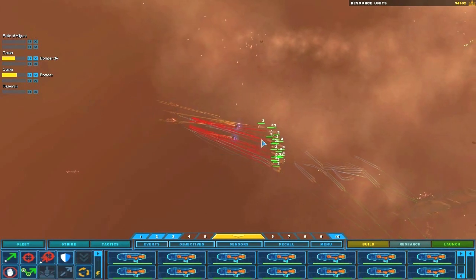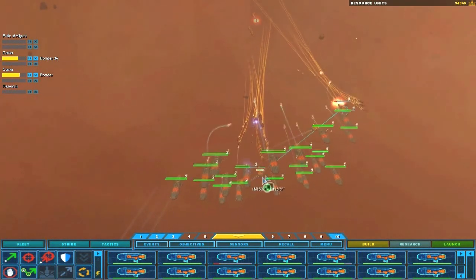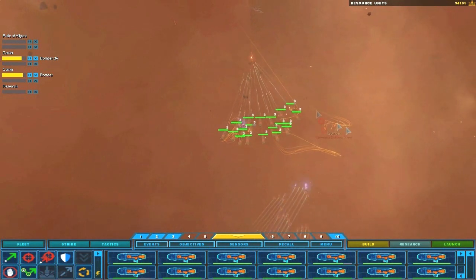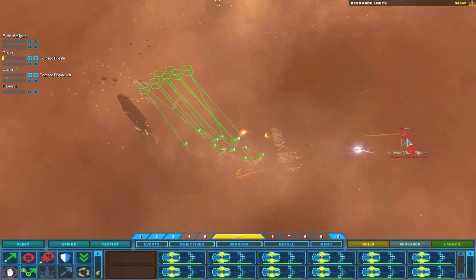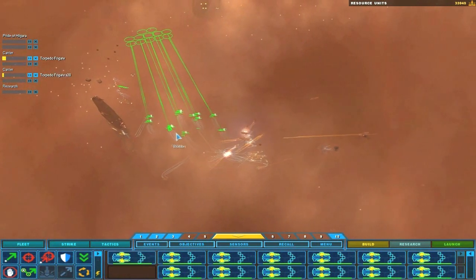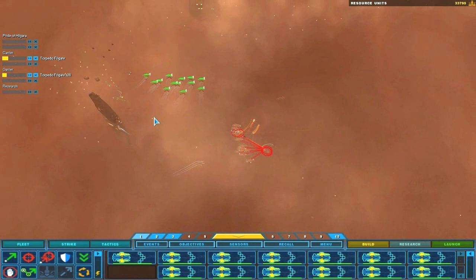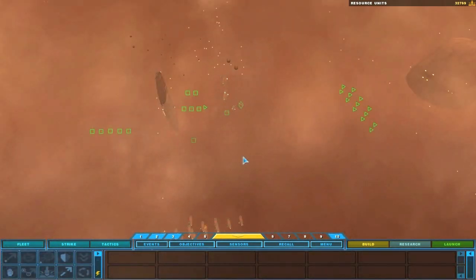These guys can handle it. Order confirmed. Docking underway. Group three standing by. Not my guys. Well they did a little bit. Credit lost. Oh you stupid bombers. Don't get involved. Order confirmed. Bomber squadron complete. Unable to build — we cannot support more units. They'll be fine. Order confirmed. And it's time for some more Homeworld.